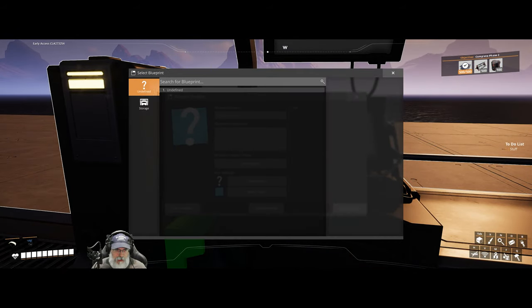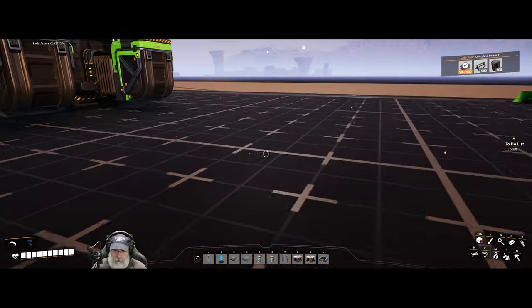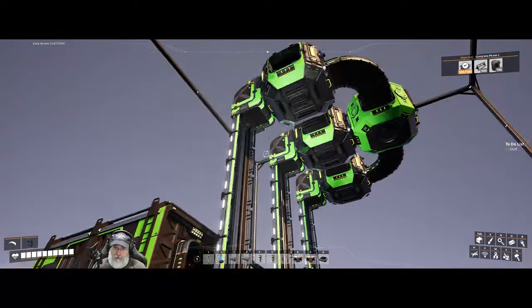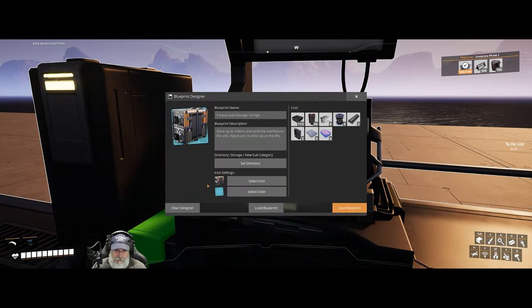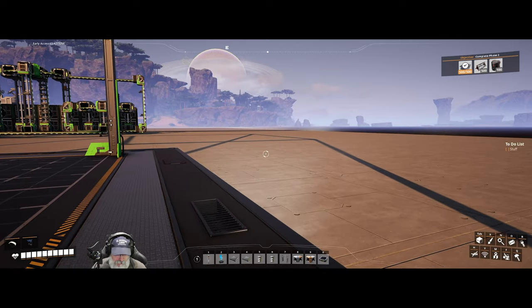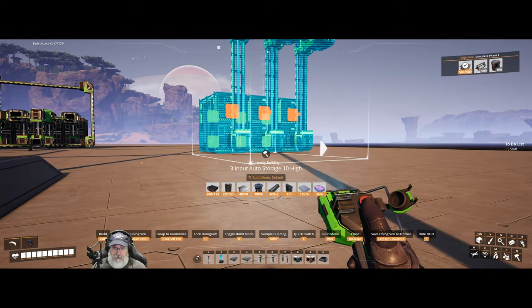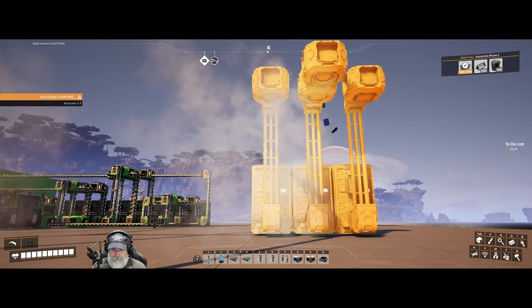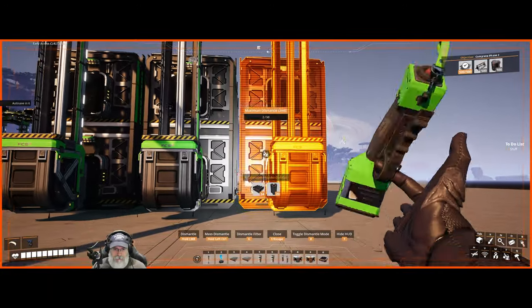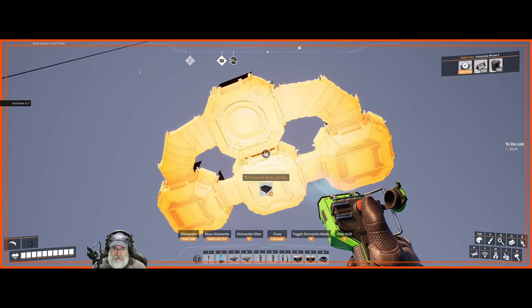If we wanted to load the ten-high, it loads that one up. The only reason to load it in the designer again is if you want to make a modification to the template itself. If you just want to build it out in the field, you access it from your build gun. Go to blueprints — I created a separate folder for storage-specific templates. Select the ten-high, make sure you've got stuff in your inventory, and build it wherever you want. Pretty cool — the blueprint designer is just going to make life a lot simpler.